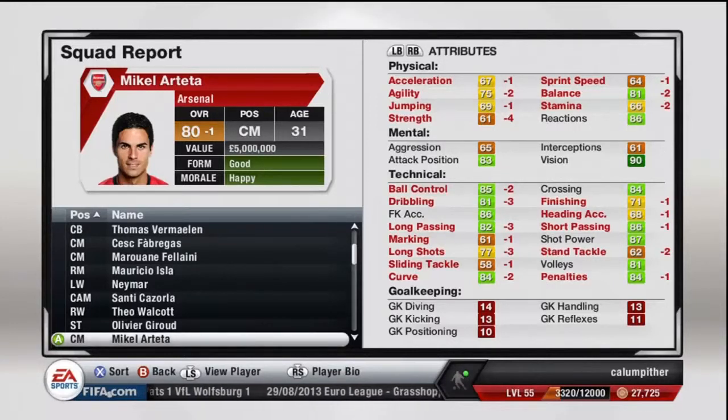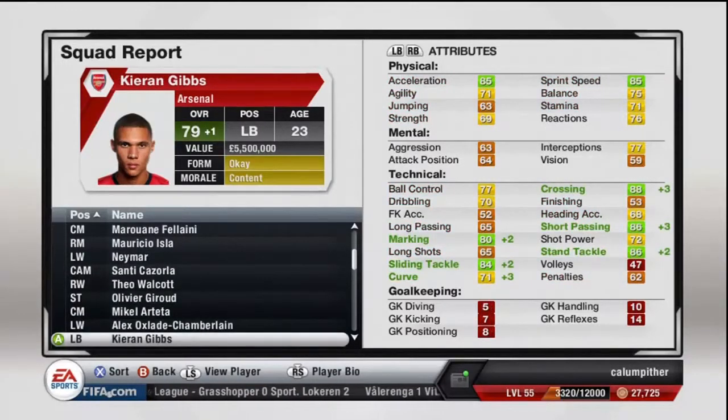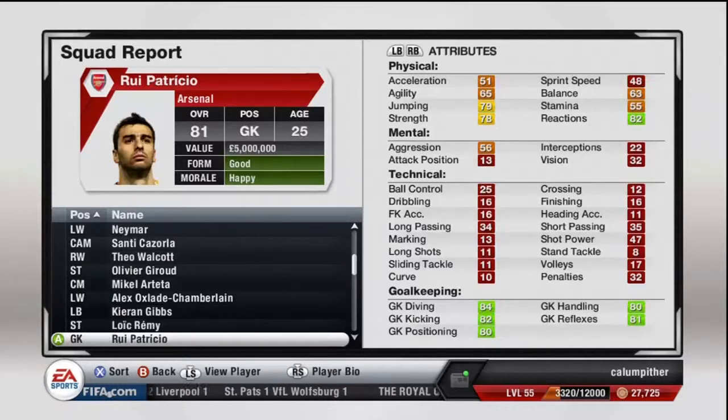You're going to have to look to offload Arteta, but I want to keep him because he's a fun player, I like him anyway. Gibbs is increasing — like Remy, he won't increase that much, there's not really much to improve on in his game anyway — ball control, crossing, short passing, volleys. Maybe he does need a bit of improving. But this goalkeeper is a really balanced goalkeeper, look at his goalkeeping stats, they're all in the light green, which is great.